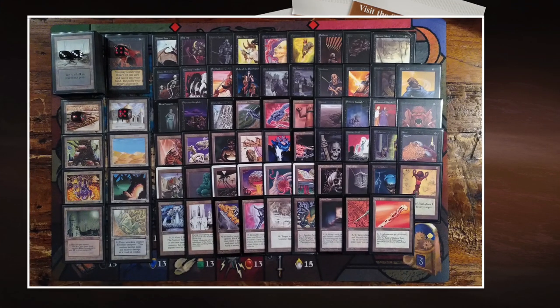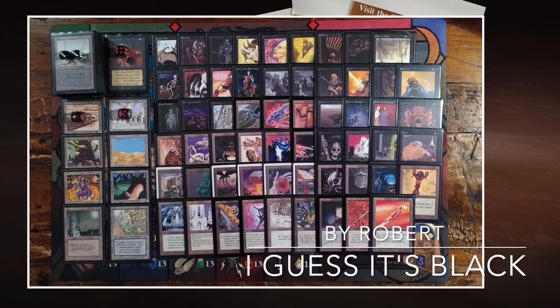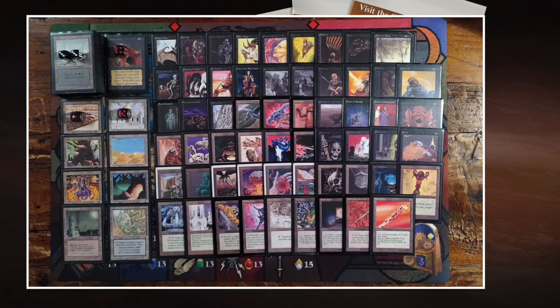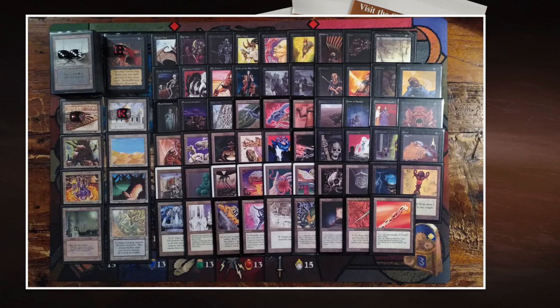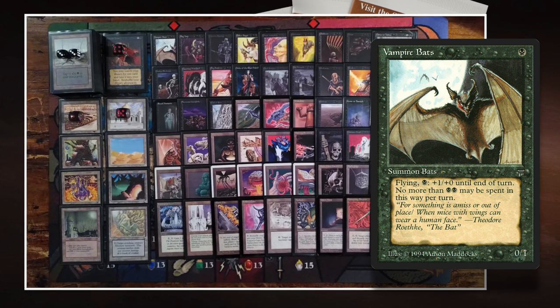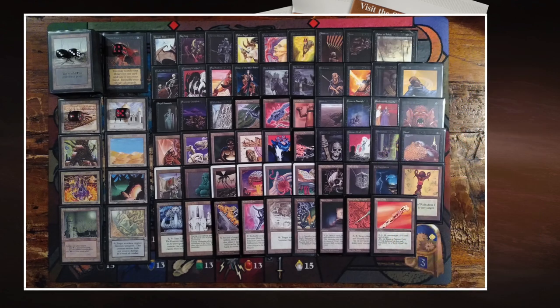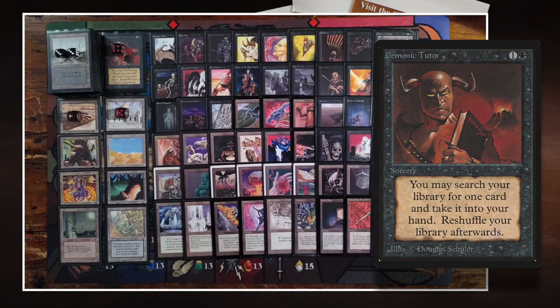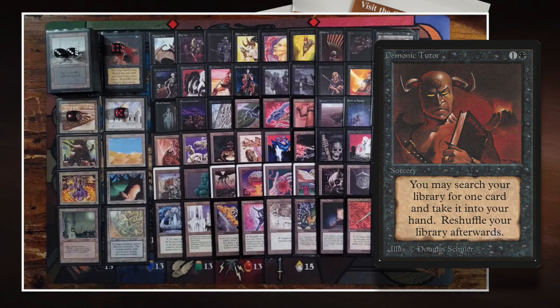Here we see Robert's deck — Guess It's Black. It's mono black with artifacts. In a 100-card singleton old school format where color fixing is really difficult, especially without green, going mono-colored is a good decision for consistency. There's a good curve with one, two, and three drops — more on the controlling side, making it a mid-range deck. He spent four points on Demonic Tutor, five on Library of Alexandria, and one on Strip Mine.